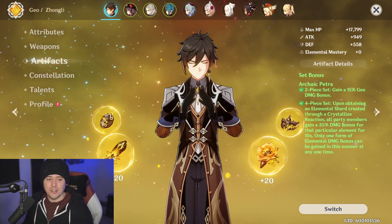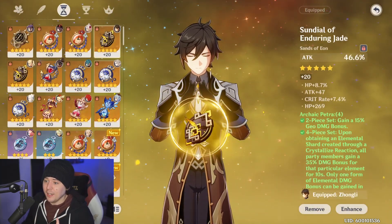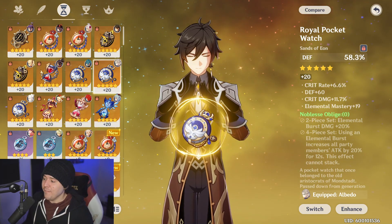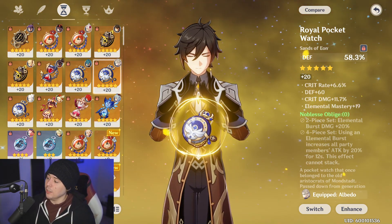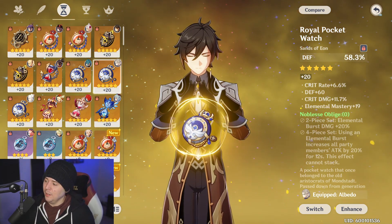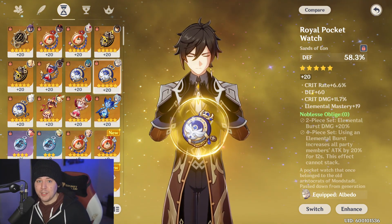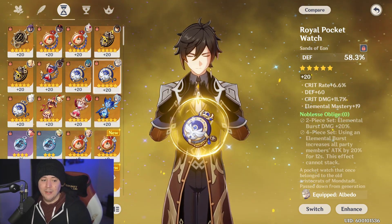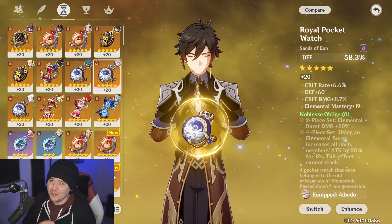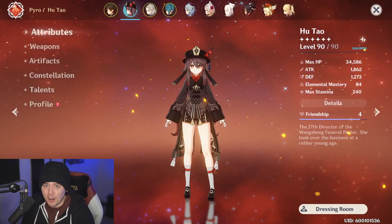There are going to be a lot of builds utilizing this set. It has the power of Noblesse Oblige's 20% attack bonus similarity, but Noblesse occurs once per elemental burst with a 12-second cooldown, whereas this new set has a 3-second duration and a 0.5-second cooldown. Characters like Fischl, Zhongli, and Albedo are the three key ones - and that's incredibly powerful.